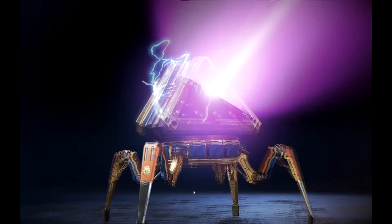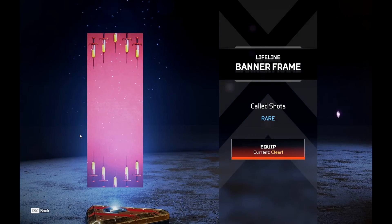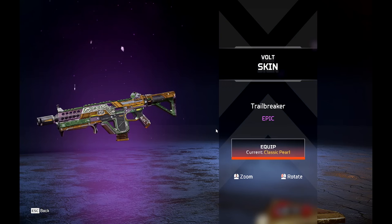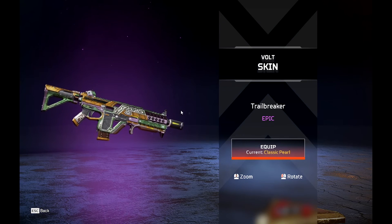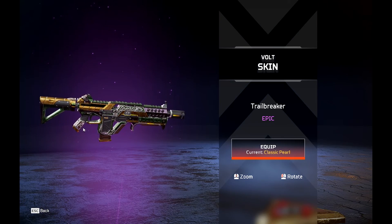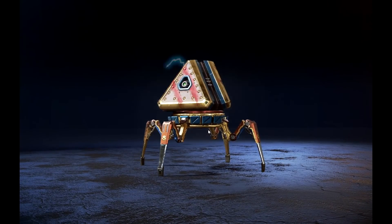I'll take the Wattson lip flash banner — what's her face though... Maggie, there we go. I don't remember because she's new. The Trailblazer is in the event, that's a pretty good looking skin — I like the medieval aesthetic. But I'm not a huge fan of most of the cosmetics in this event; they're kind of poor. Not terrible, just could have been better, especially with Crypto's heirloom.